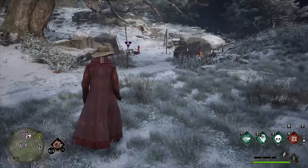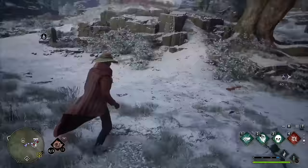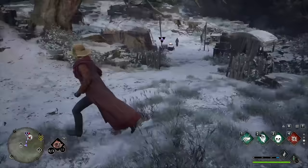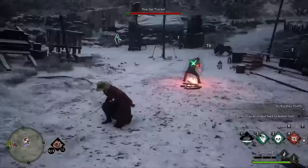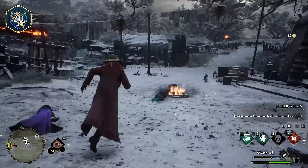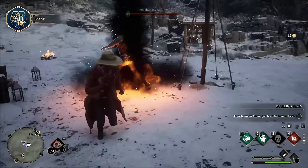Let me show you what that looks like. We have three gentlemen on a nice little camping trip. We just hit this guy with Crucio, and as we attacked him a few times, now our enemies are cursed — which means we just cast Avada Kedavra, and they're all dead. That's pretty good crowd control.